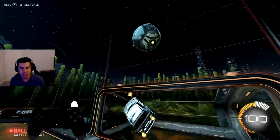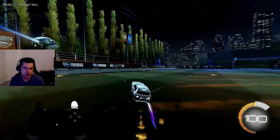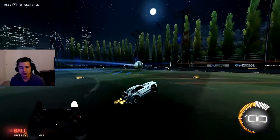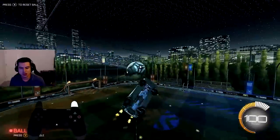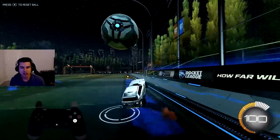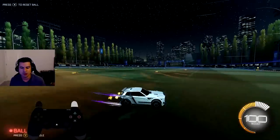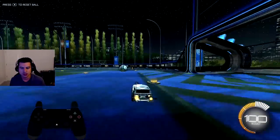Speed in general, whether in the air or on the ground, is very important. The faster you are on the ground, the quicker you can get into position for an upcoming touch or aerial. The first thing I want to get into — and this is more for lower-level beginner players — is that I notice a lot of people do a lot of front flipping.